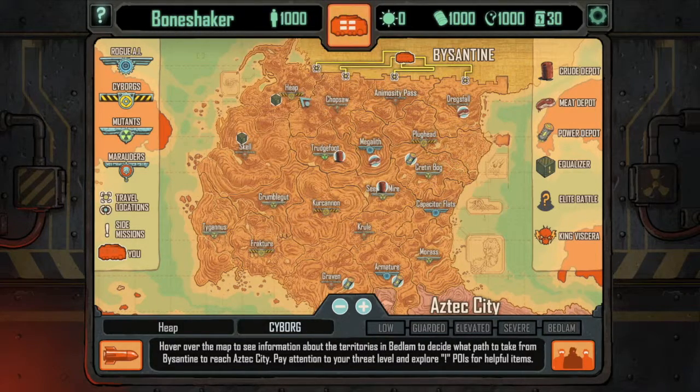Each faction has its own unique fighting style and attributes. You'll also notice that there are these depots — weapons, crude, meat, and power cells. So plan your route accordingly to go through as many of these as possible.